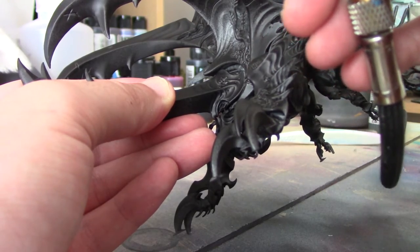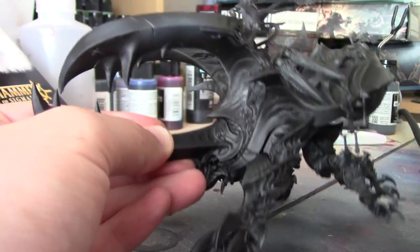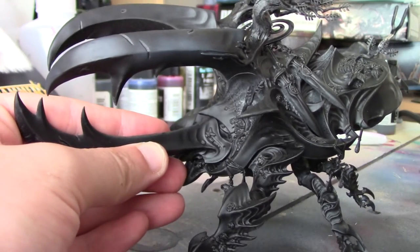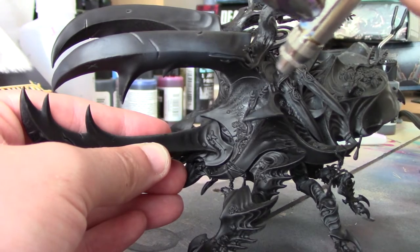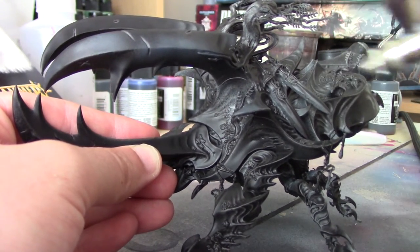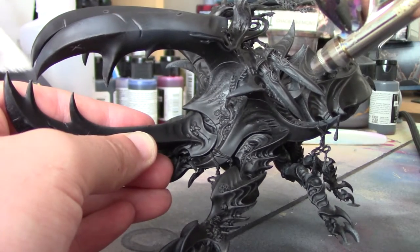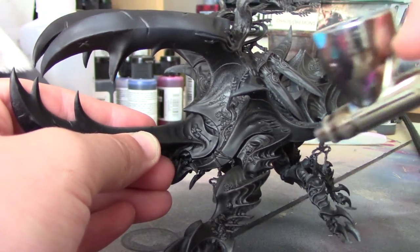I'm just doing random areas here — a lot of the tips of the claws and spikes and talons, but also just randomly in different areas and different corners. That's really up to you and where you put these. It won't make a massive difference to the final look of the model, but just work your way around the model gradually doing these little grey areas across the entire carapace.